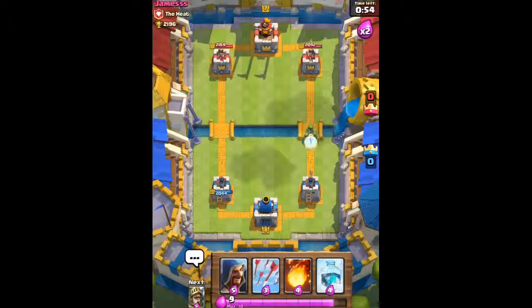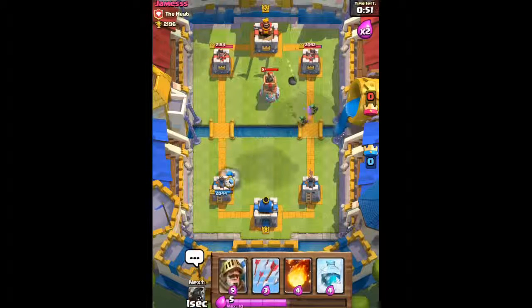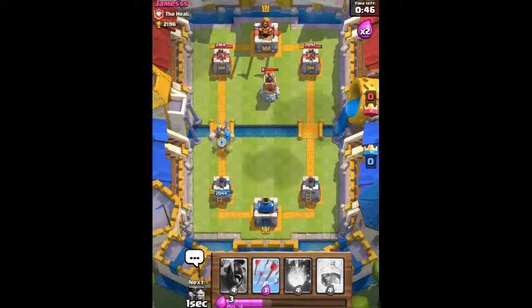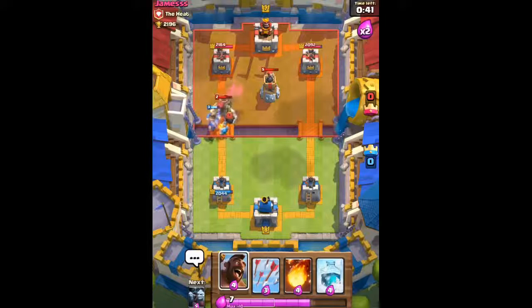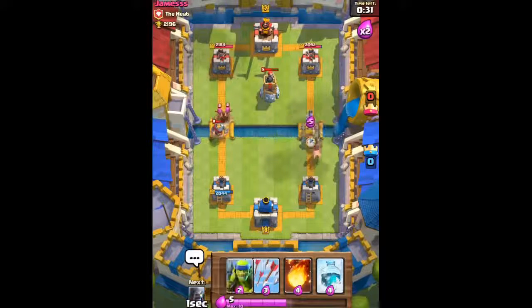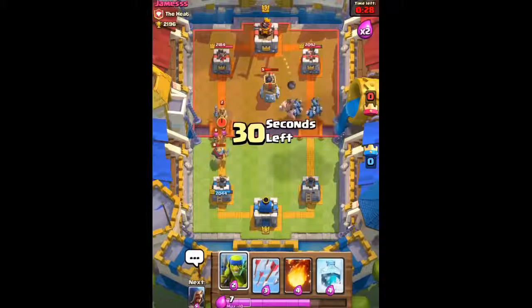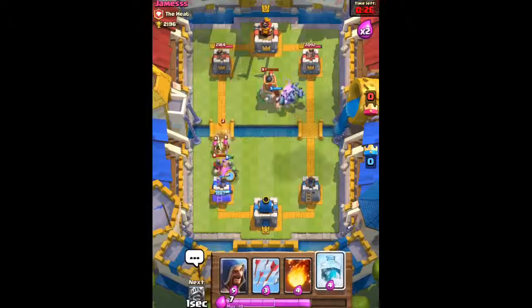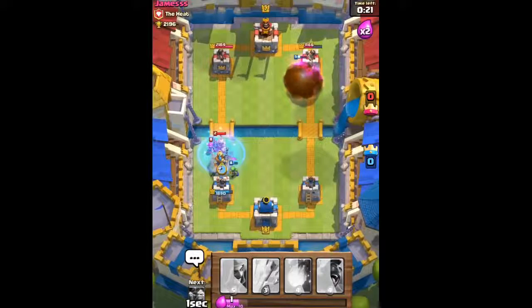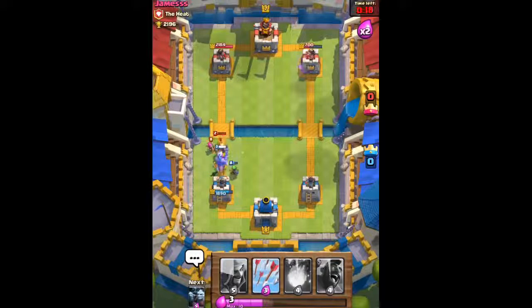We send out our Spear Goblins. We're gonna send out our Wizard onto the left side, change lanes, and couple them with the Prince ahead. He's gonna send out his Giant Skeleton, so we start the Hog Rider all the way at the far end and couple him with the Minion Horde to quickly take out the Bomb Tower. On the right side, we freeze his Prince and send out our own Prince — taking his Prince out while the Archers are frozen. Great defense right there.